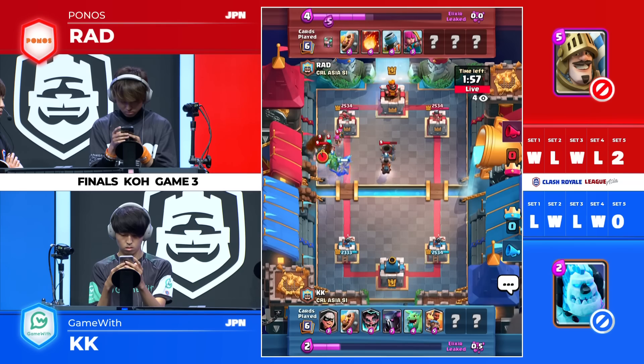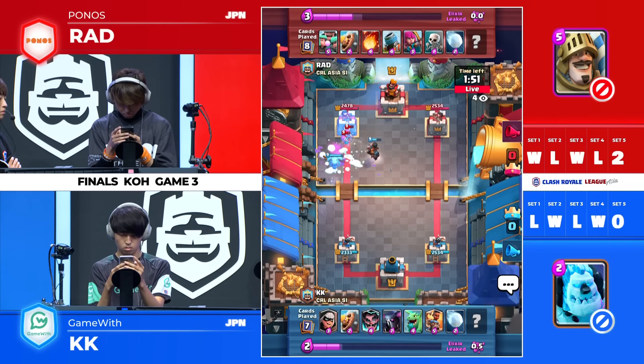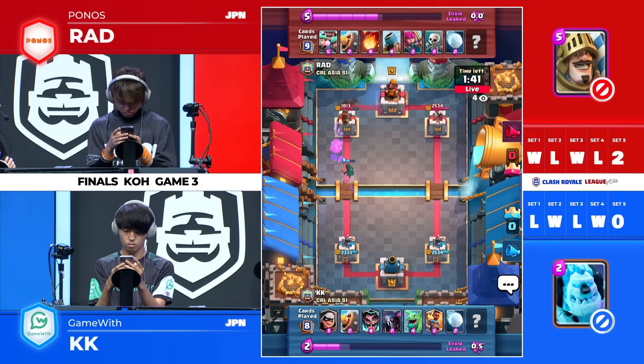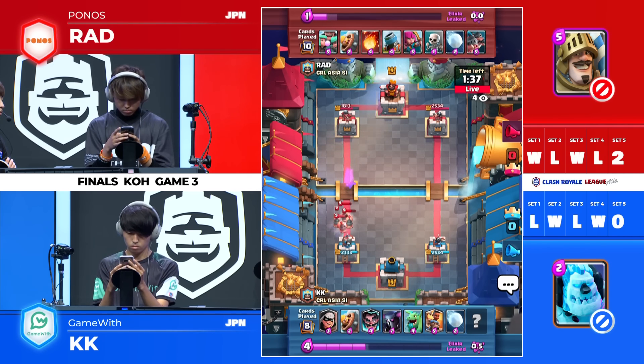Ooh, Pekka Ram Rider here from KK — a little bit different for him. That Ram Rider is pretty healthy and all you got are a couple of armies. Oh, just in time with that barbarian barrel. But the baby dragon locks onto the top princess tower — still pretty healthy, couple more shots. There it is — you're right, the Royal Hogs! Very nice.